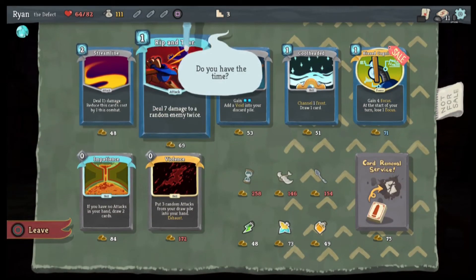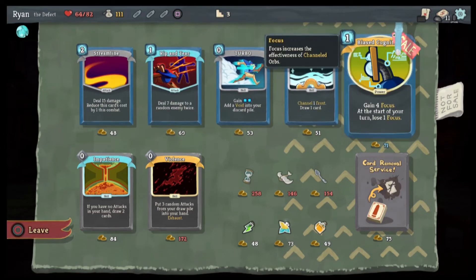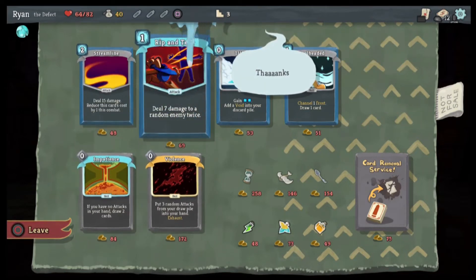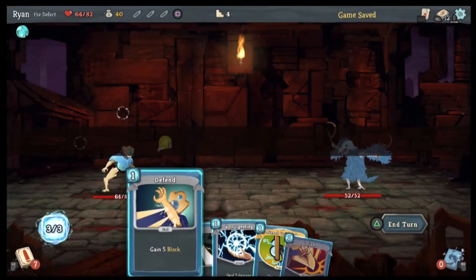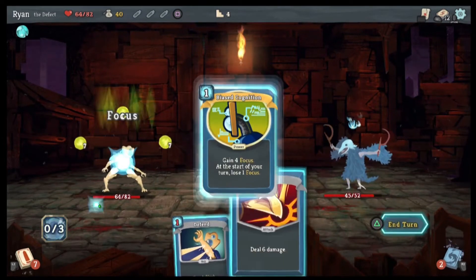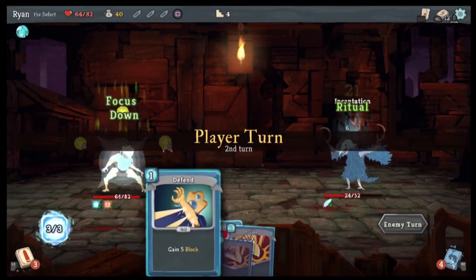Streamline's only 48? No. Biased Cognition — yes, that was on sale, that's awesome! Now my zaps can do more damage. Ball lightning, zap, focus — there we go, that's more what I'm talking about.